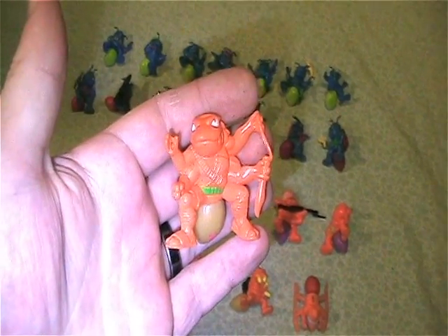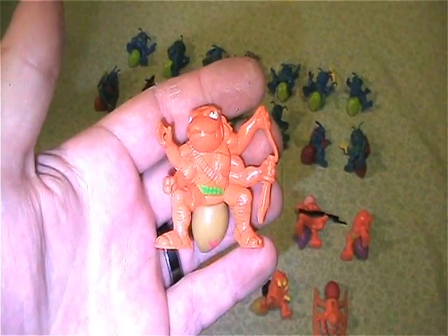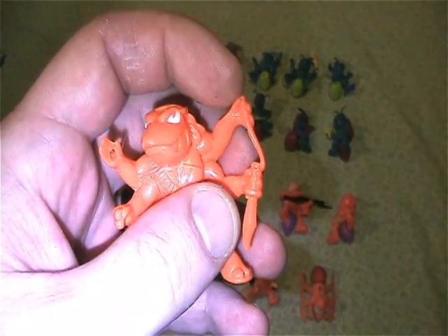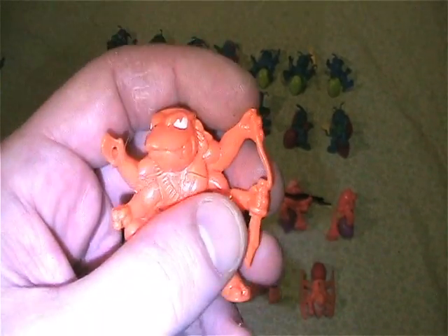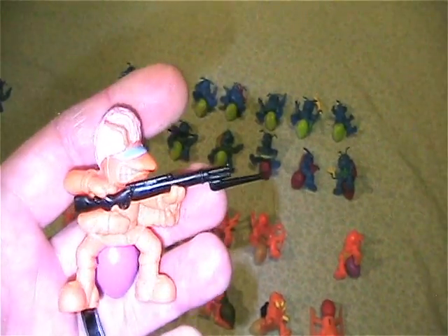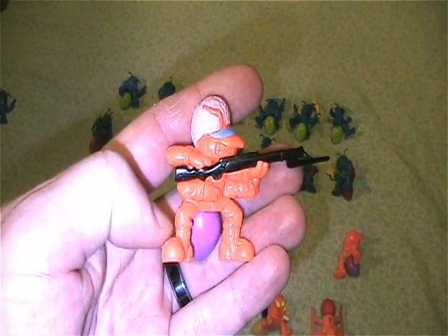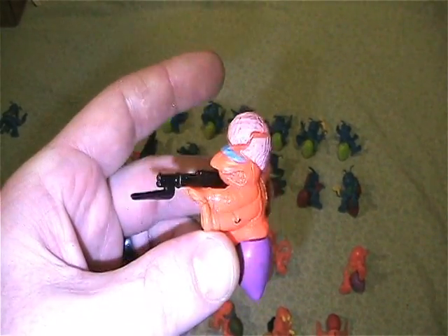This one is Rambint, which he came with a little red pistol. I believe the top of this thing is broken off — it had another little tube extended to about here. Sometimes these kind of toys break easy since they're so small and fragile. This one is Blighty, which I have his gun. Pretty cool.